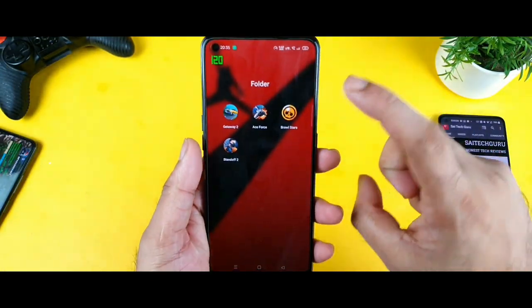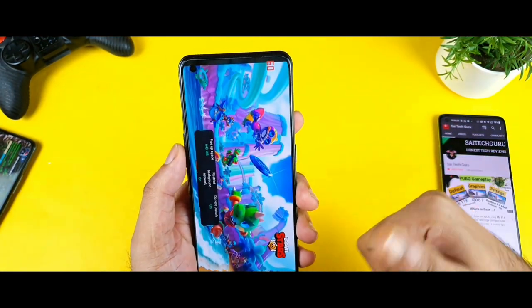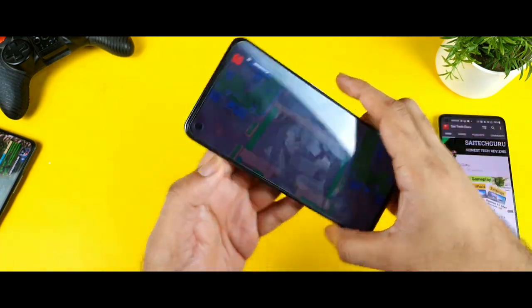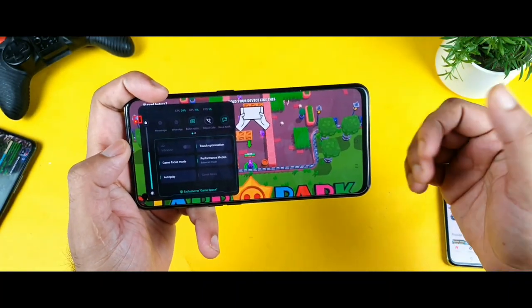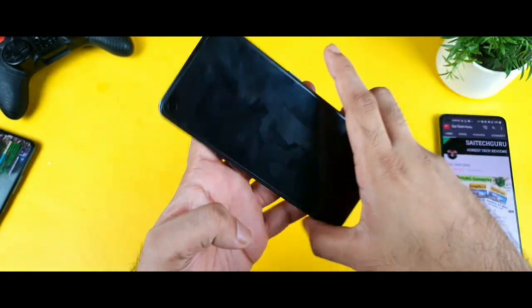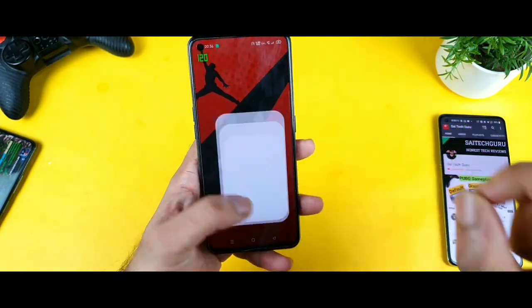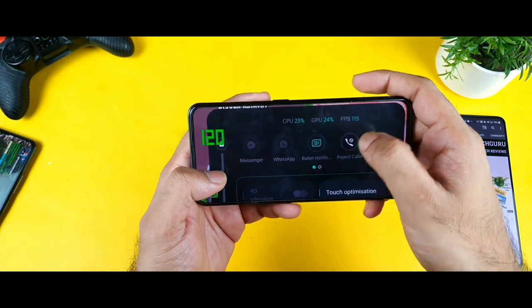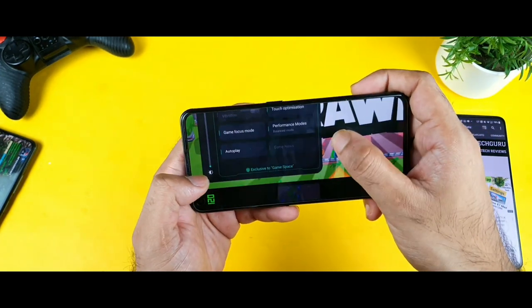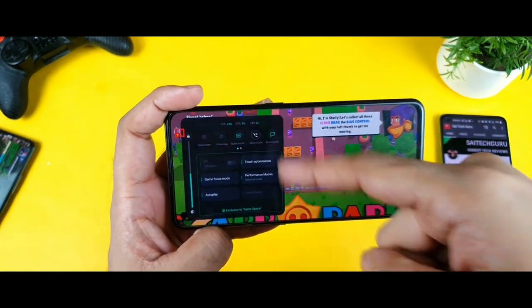The next game is Brawl Stars, requested by one of my subscribers who mentioned it a couple of times to include in this video. This game also appears to not support 120fps at first. But after using the trick — closing the game and reopening it at low brightness — shockingly, this game is actually supporting 120fps! As you can see in the screenshot: 115fps and 120fps. When the brightness is really low, you are able to get 120fps. But as soon as you increase the brightness, the fps count drops back to 60.